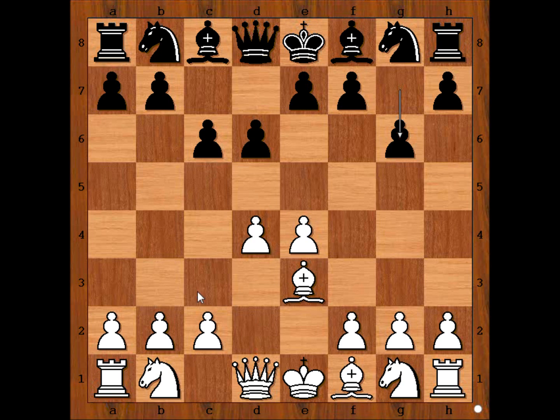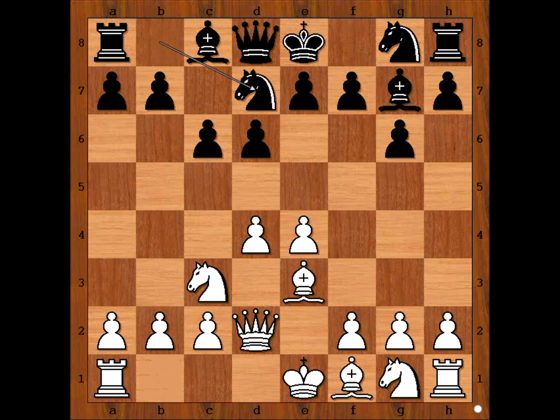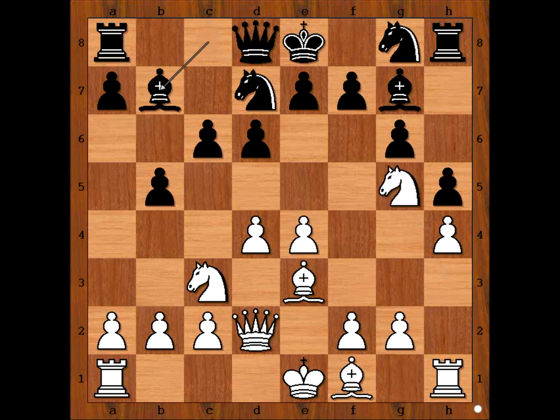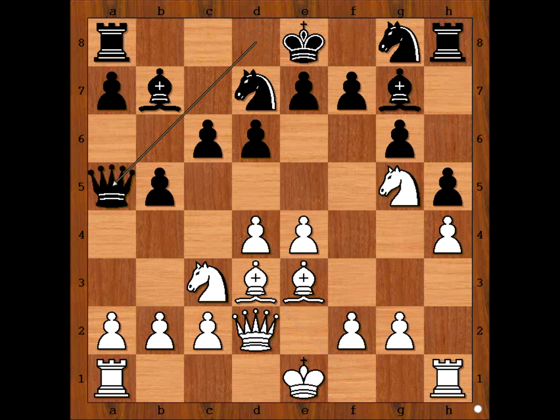White move. Knight to c3 looks like a logical move, but we have queen to d2. Perhaps knight to c3 is on the menu and then castling queenside, h4, h5 and so on — this could be an idea. Black played bishop to g7. Knight to c3, knight to d7. h4 attempting h5. Black played h5. Knight to h3, b5. Knight to g5, bishop to b7. Bishop to d3, and black played queen to a5.